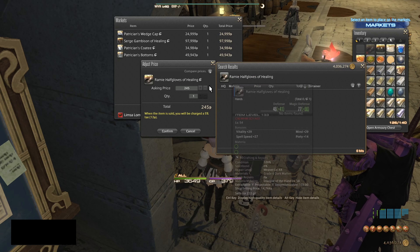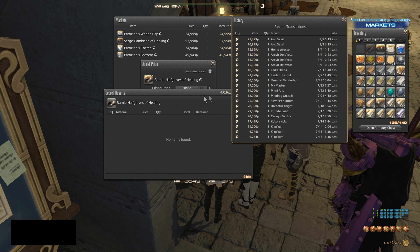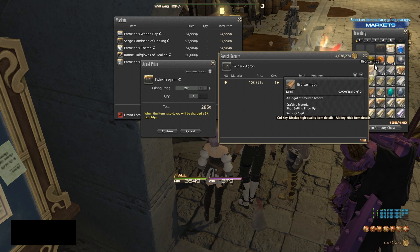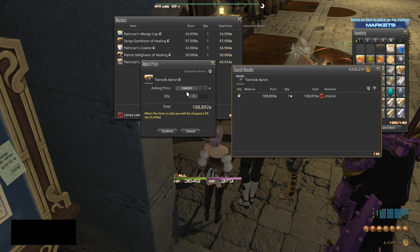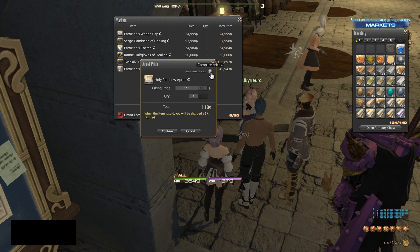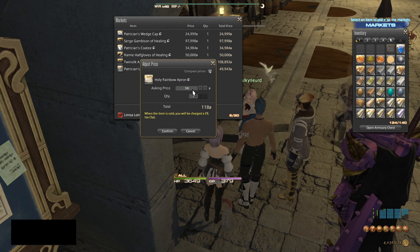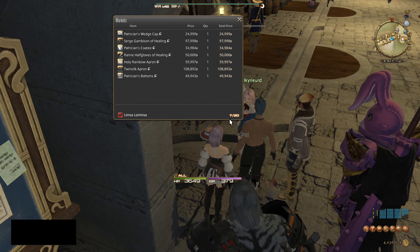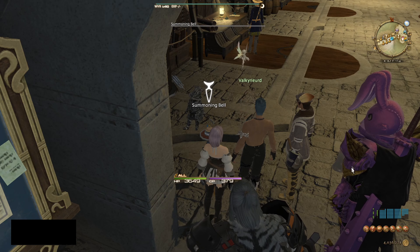As you can see we're going to be posting these Ramy Half Gloves, but there's no competition right now. Even though the last one sold for around 21,000, there are none up for sale — no items found — so I'm going to put it for 50k and hope it sells. If someone undercuts me later I can always go back and change it. The Twin Silk Apron is going for 108,000, so once again I'll undercut by one. When there's no competition the price goes up, and of course as there's more competition the price will go down.